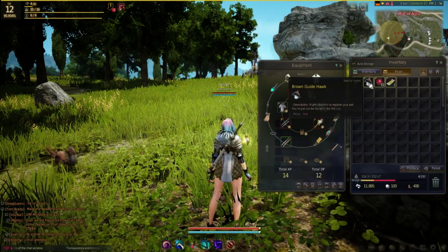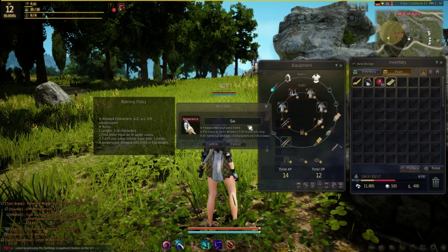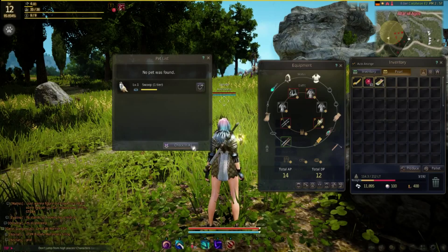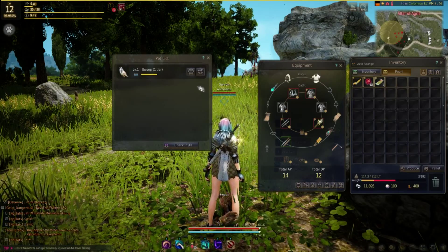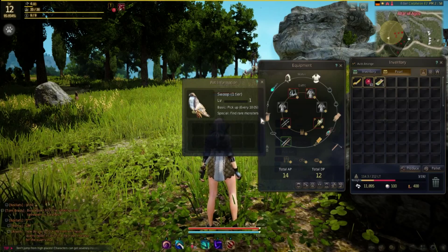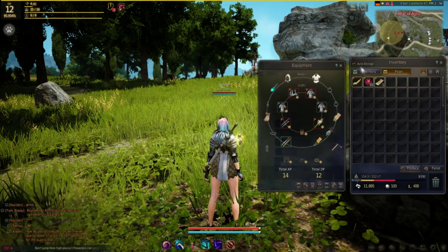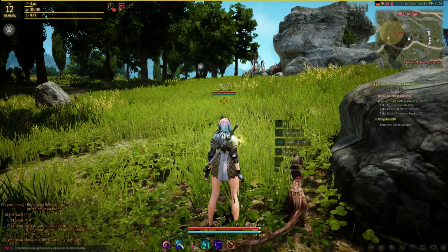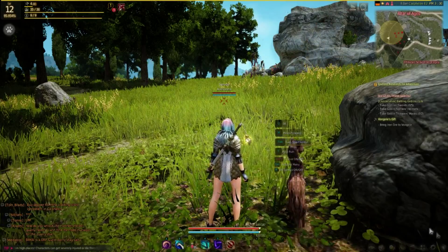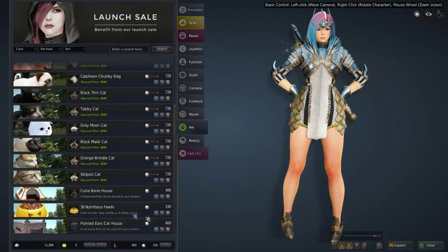Now I click to register my pet. It can be found in your pet list. I name it — I've always called it 'Swoop' in other games — it's tier one. It's with me now! Its abilities include picking up items automatically within 10 seconds, and it can find rare monsters. So it's going to fly around and swoop up items. I can also put it away via the pet list.